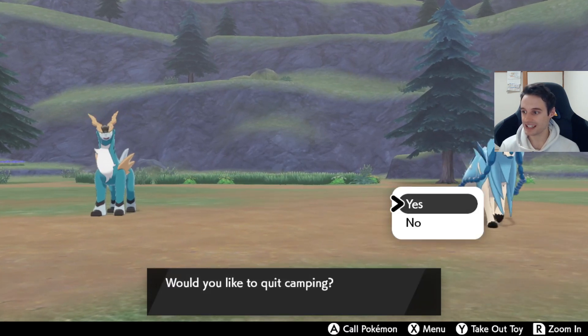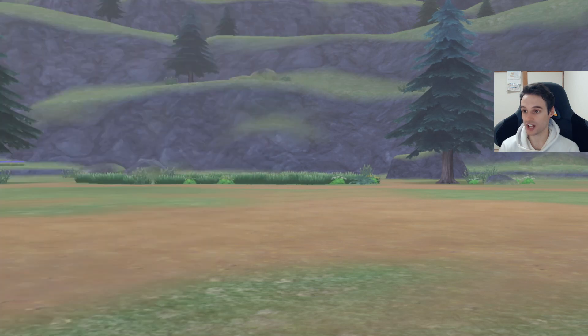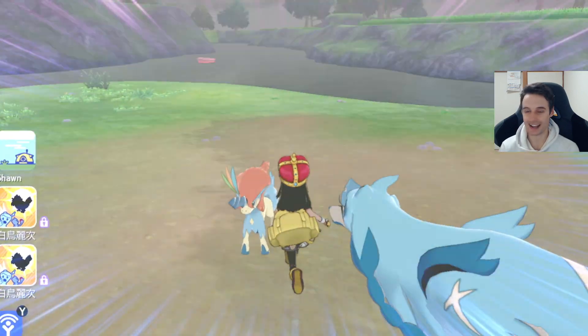Once you've done that, leave your camp and your Keldeo will appear outside. There's our Keldeo spawned right like that. You cannot shiny hunt this, just FYI — we're going to go ahead and catch it real quick because we're going to add it to our team.